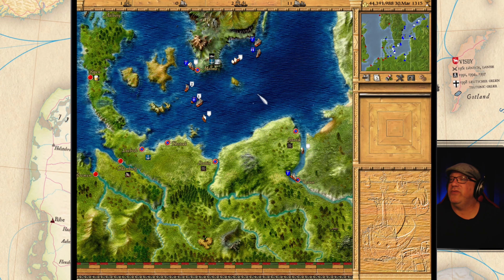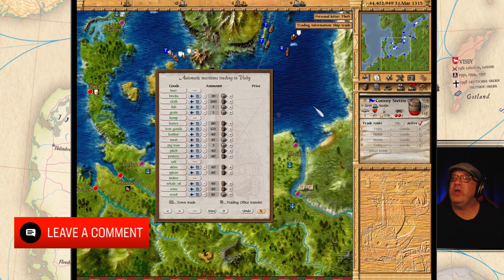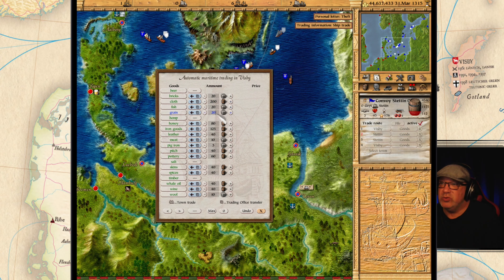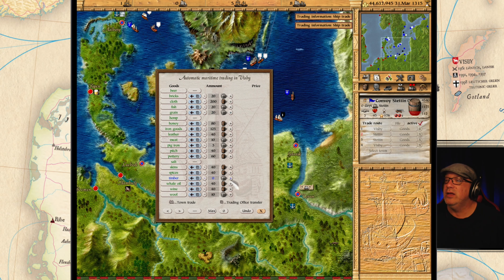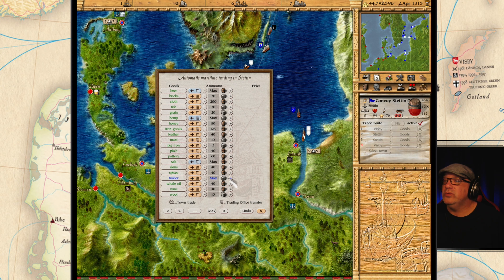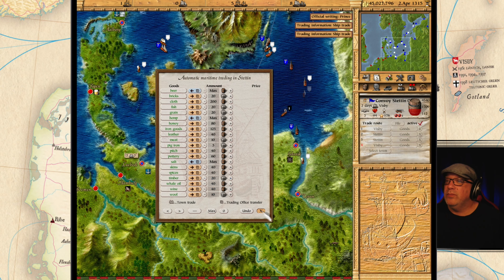The first thing I want to do is find the Stetton fleet. There it is. We are not bringing enough goods here. Let's change this to 20. We're going to change the grain to 20. We are going to start shipping in some timber as well - let's bring this up to 20. We have to change the timber to max. And set timber there to 20 as well. That should do it for now.